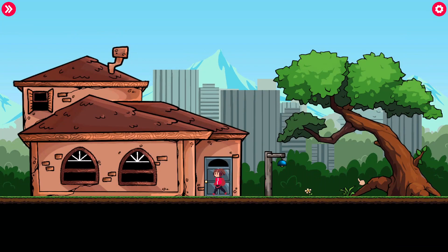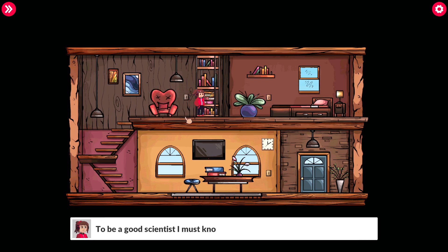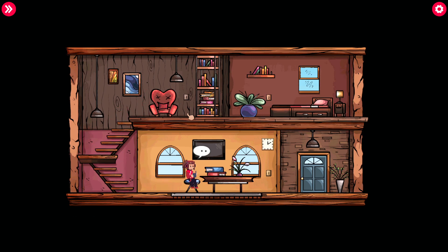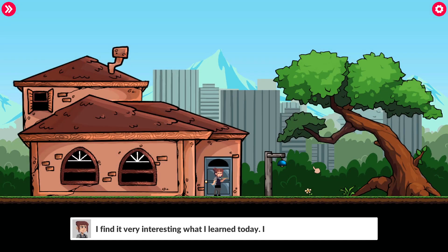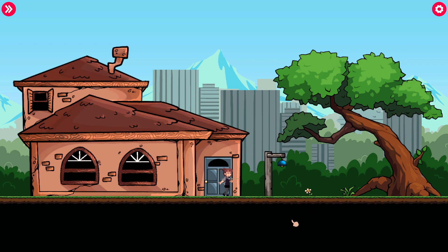This is a very cool game so far. Uh-oh, that chair is alive — look at it, it's got a face. Oh don't sit down in that chair. To be a good scientist I must know various branches of science, but to understand them I must know mathematics — I will start with this book. I'm pretty good at math, not so good at the science part but the math part I'm okay. I find it very interesting what I learned today, I really want to continue learning about science but now I have to go to work.